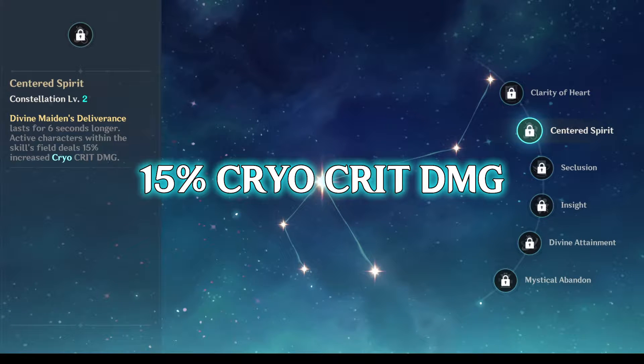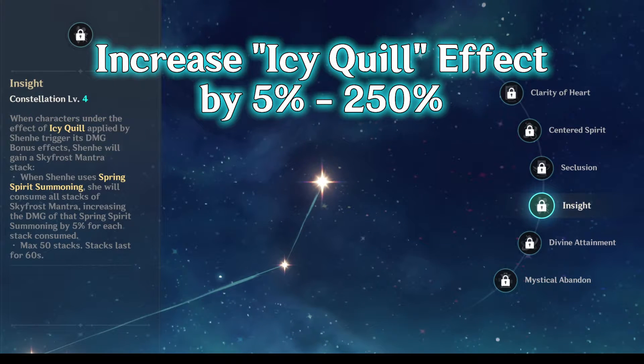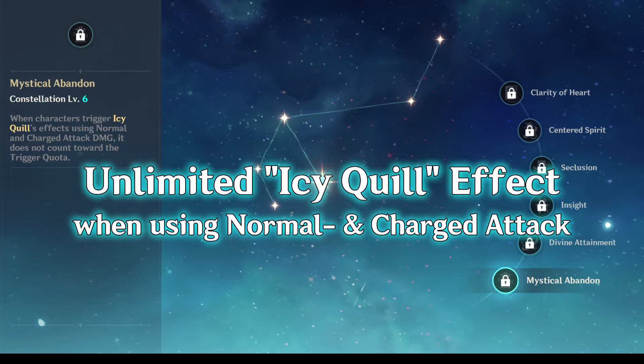Her second constellation gives 15% cryo crit damage. Her fourth constellation will buff her elemental skill effect by 5% and up to 250%. Her sixth constellation will let characters under the icy quill effect not use the trigger quota, which means it will be infinite, as long as we only use normal and charged attacks.